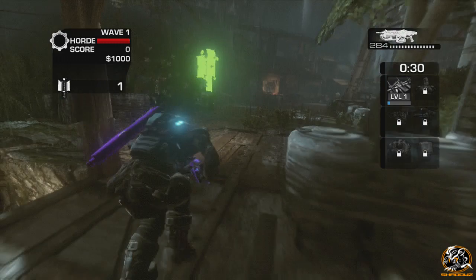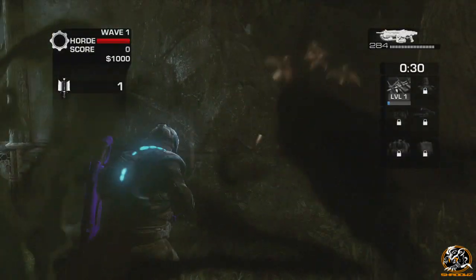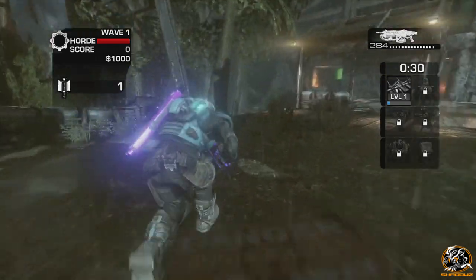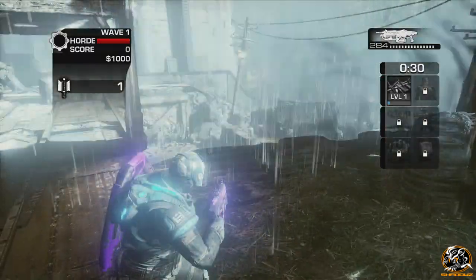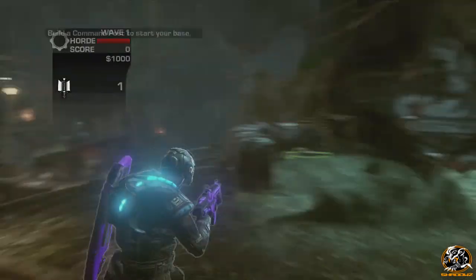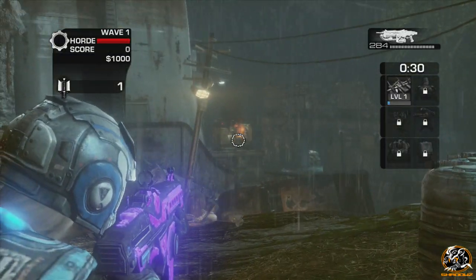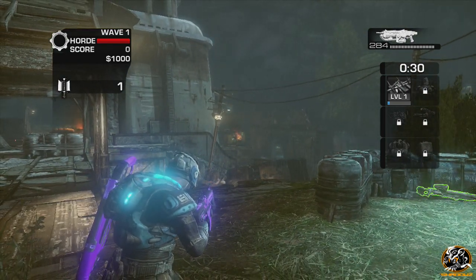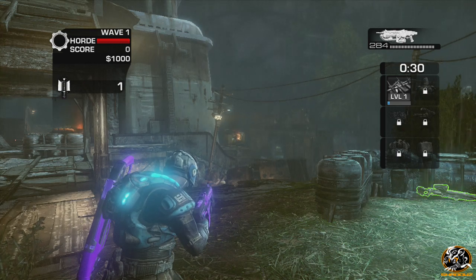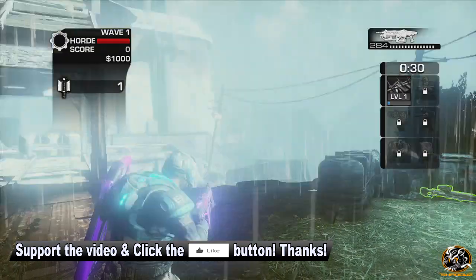It didn't appear on one side, so I run over to this side and here is the first part of the sword. This is definitely down to luck — the sword randomly spawns, sometimes it does, sometimes it doesn't, so this easter egg is definitely going to frustrate you if you try to get it done, especially when you get nearer to the end of completing it. I've got the first part; all I need to do now is just wait for the generator to unlock again so I can shoot it, turn off the electric, and have the Kryll come out again.